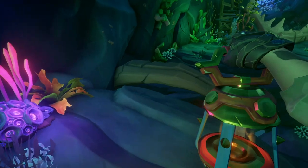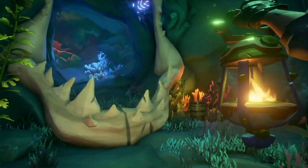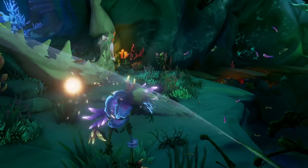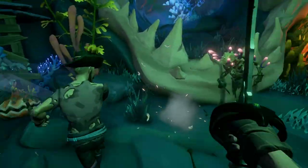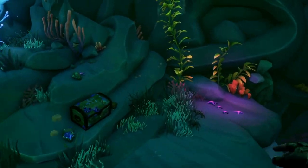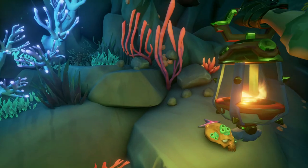Once you've found journal number three, journal number four is very close. You're just going to jump across the pathway here — more skeletons will spawn, you'll kill them really quickly. Once you've killed the skeletons, you're going to make your way across here, and the fourth journal is right at the feet of the statue.